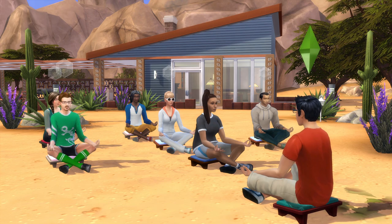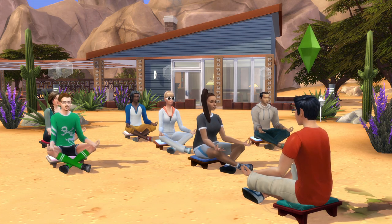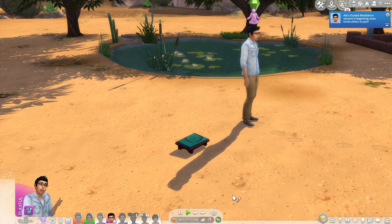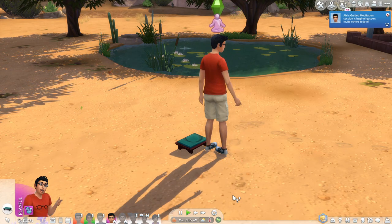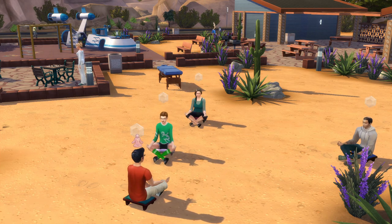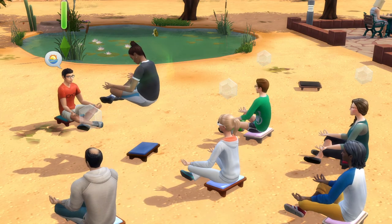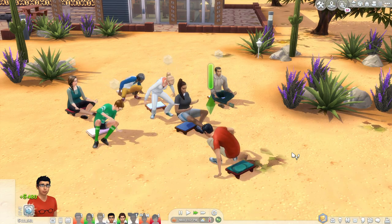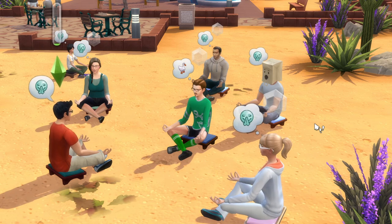You can also gain money by hosting guided meditations. Guided meditation is actually a new activity because you could not lead nor join any guided meditations before this update. Sims can use any regular meditation tool to start. You can host public and private sessions which work the same as the yoga classes. Other sims will attend the public guided meditation, but you can also manually invite them. Once it starts, all the sims will begin meditating together, but the leader will give some advice to the students while meditating. After the session, you'll be paid depending on the number of participants. You can also lead meditations, but like yoga leading, you won't get any money after doing this.